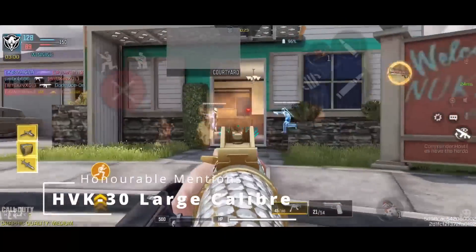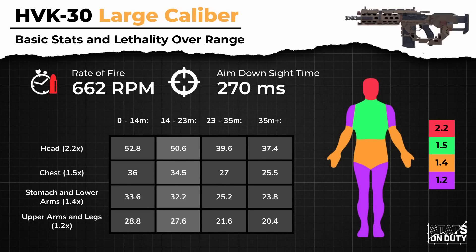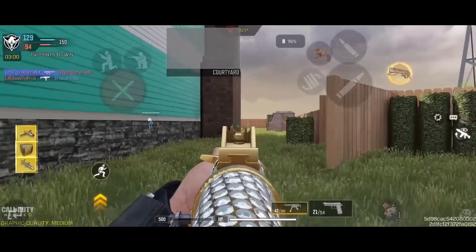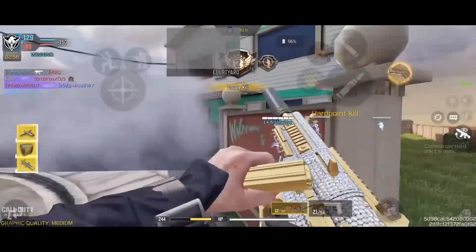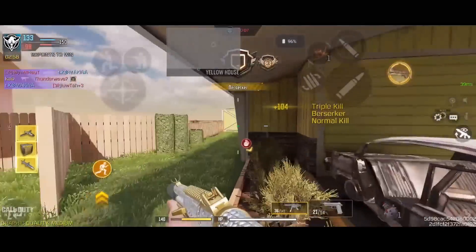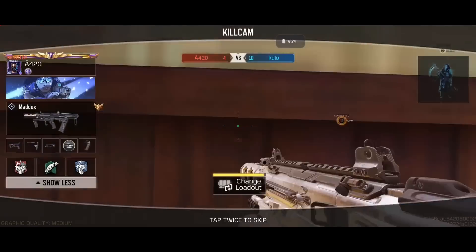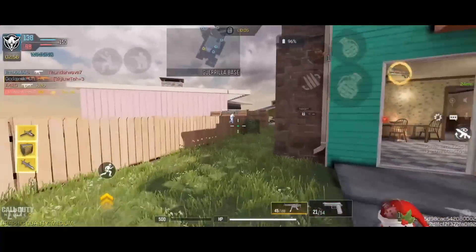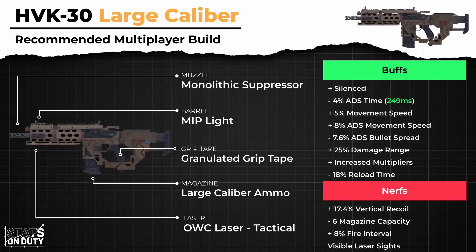An honorable mention goes to the HPK 30 with large caliber equipped. It has some of the most absurd damage ranges relative to fire rate. Similar to the Krik, it never requires more than 5 shots to kill, making damage output extremely consistent. Torso shots are very rewarding up to 14 meters, providing the potential to 3-shot kill for a time to kill of 181 milliseconds. Landing 2 headshots up to 23 meters will result in a 2-shot kill, equating to 91 milliseconds time to kill. With great recoil and bullet spread accuracy, there isn't a range where this gun is not effective. However, the main reason it isn't on the main list is magazine capacity — large caliber being mandatory limits you to a measly 29 rounds per mag, meaning you will often lose gunfights because you had to reload after a kill.